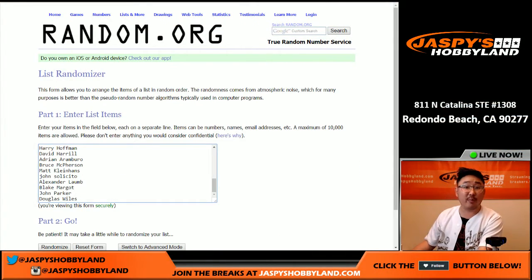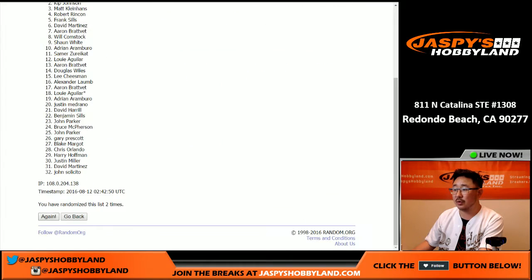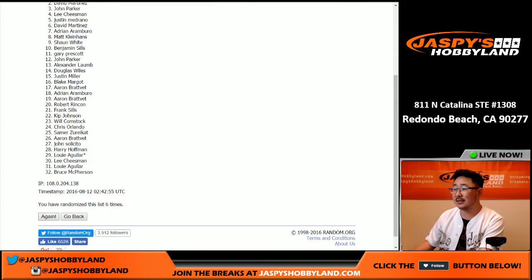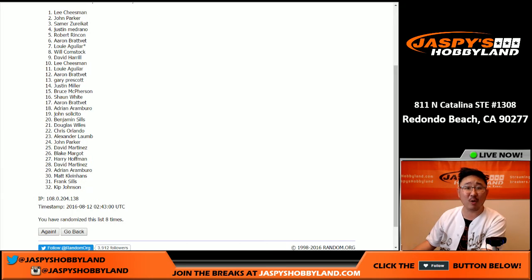And for the break credit — there's everybody's names. Going to roll eight times. And the name on top is Lee Cheeseman! There you go, Lee — congrats, you've won $75 of break credit from this Unparalleled number three break. Thanks very much everybody. This is Joe for Jaspi's Hobbyland — we'll see you next time.